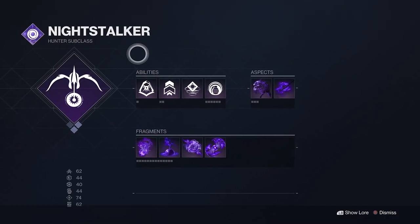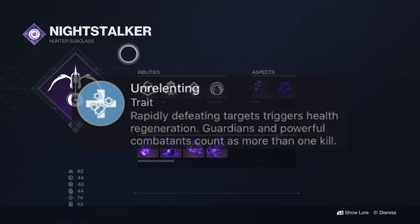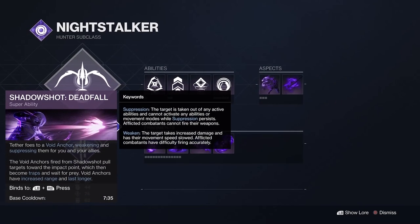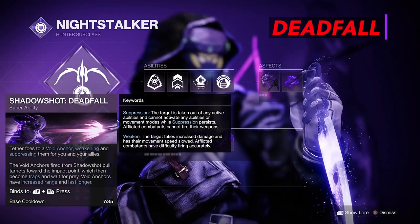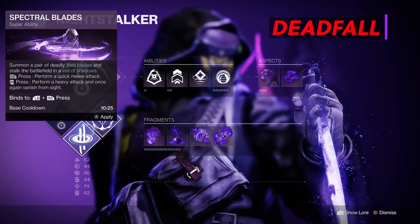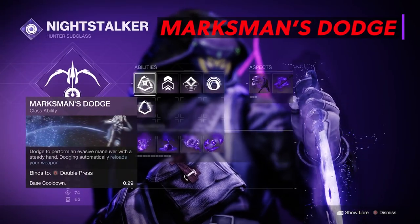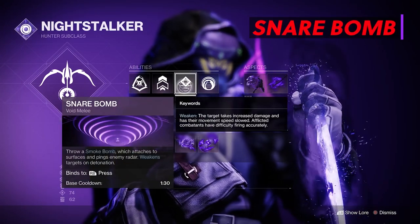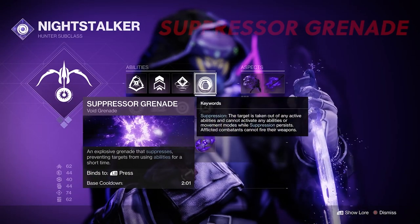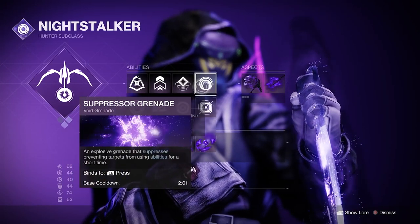With this build we're going to build around the Lemon Arc exotic bow, with or without catalyst. The catalyst heals you, which is great, but it doesn't change anything else about the weapon. For our super we're going with Shadow Shot Deadfall to tether, weaken, and suppress enemies. This super has the fastest base cooldown of all three at 7 minutes 35 seconds at zero intellect. We're using Marksman Dodge with a base cooldown of 29 seconds, which reloads our weapon. Our smoke bomb weakens targets with a base cooldown of 1 minute 30 seconds, and our suppressor grenade has a cooldown of 2 minutes. So we have weakening with our smoke bomb and suppression with our grenade.